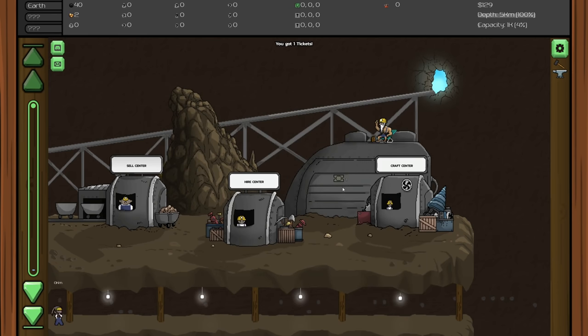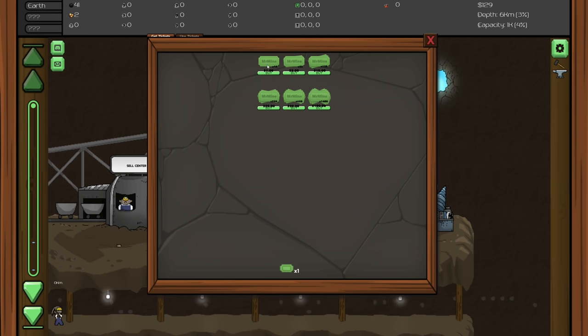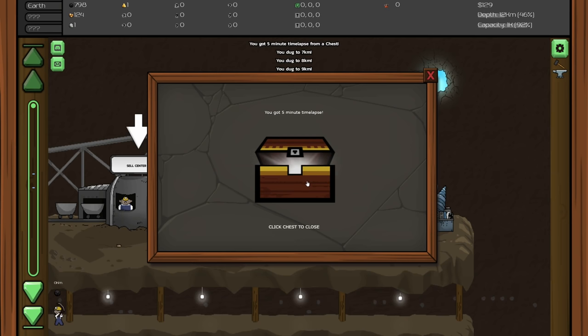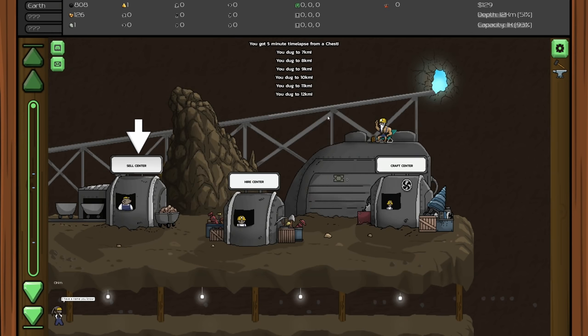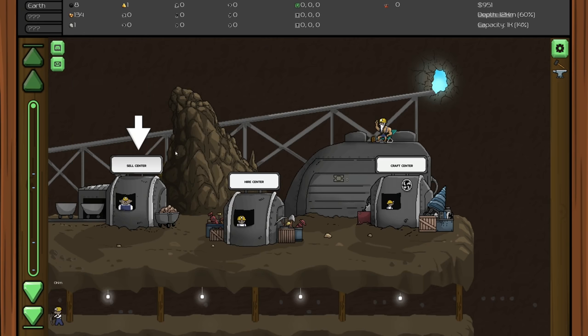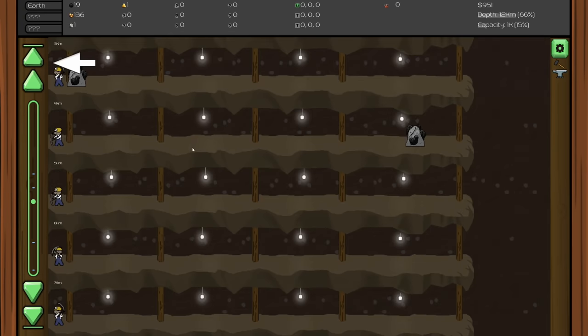You can get tickets from achievements and use them on crates and chests. Let's buy one and open a chest - we got a five minute time lapse! That is actually kind of cool, kind of nice. There's some paying stuff in there too. Let's go get another miner.